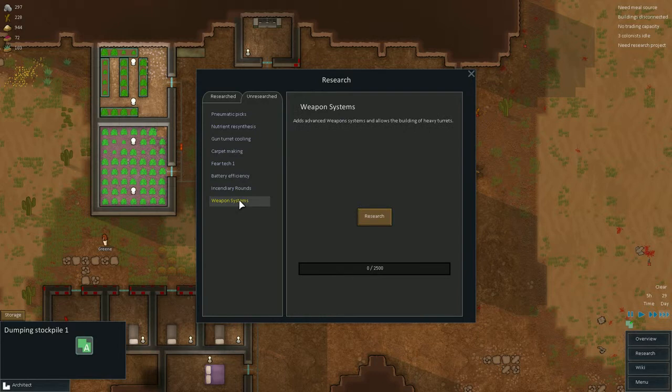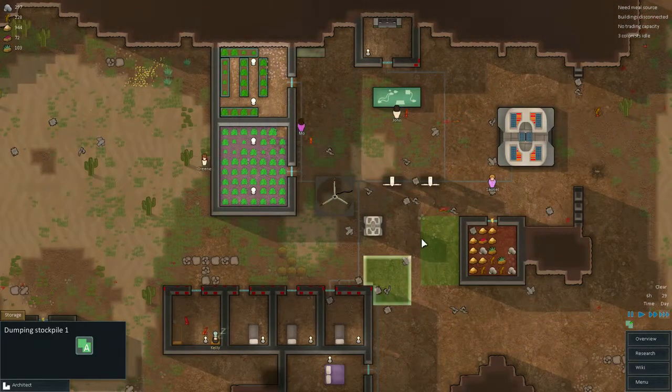Weapon systems - heavy weapons. We've got incendiary rounds for the torrents themselves. Let's research that. There's even more research to be done.